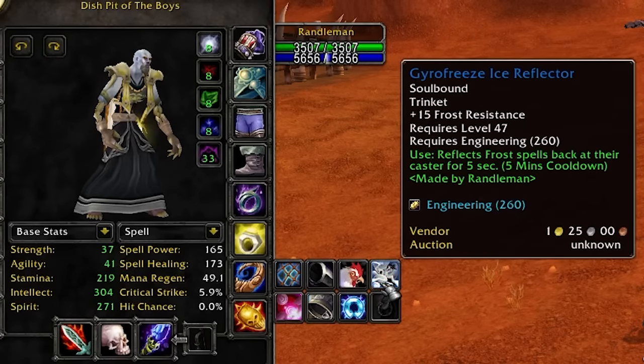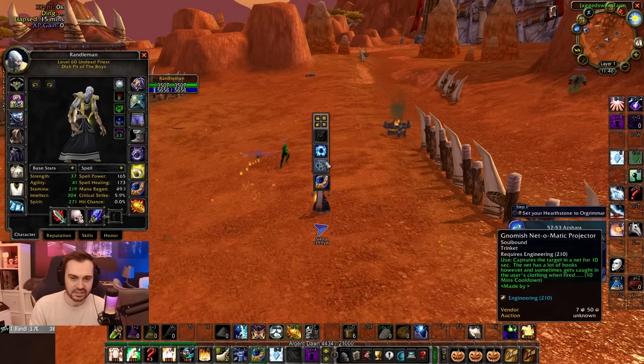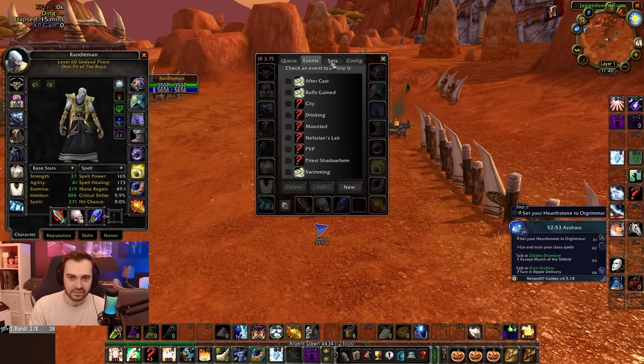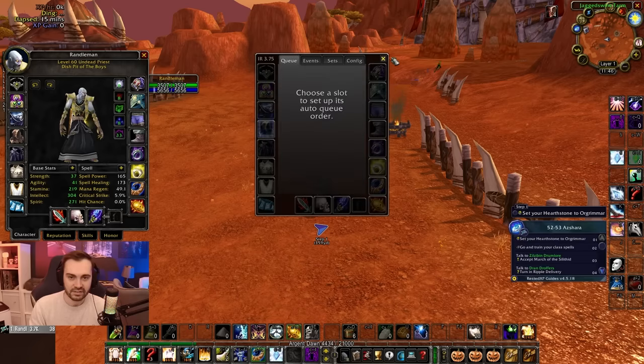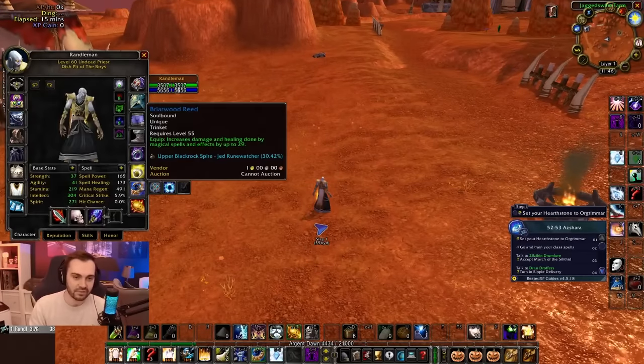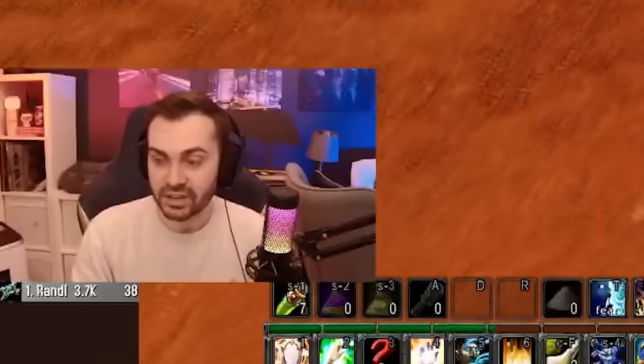Next is Item Rack, which allows you to switch items easily just by hovering over stuff. You can create menus for trinkets and things like that depending on what you want to swap to. There's plenty of stuff you can do — you can write scripts and set up events so it switches between trinkets in a specific order. I use it for very basic functionality of just swapping items, but you can do way more with it.